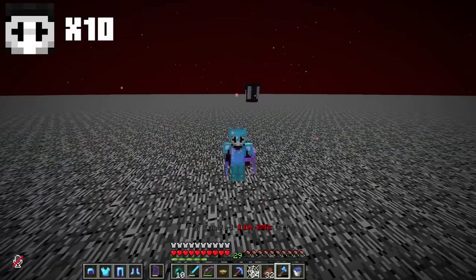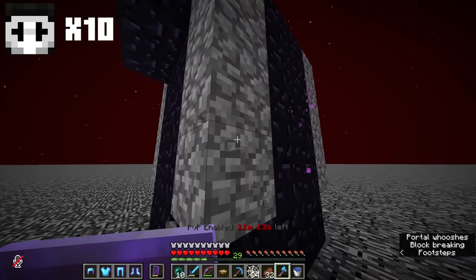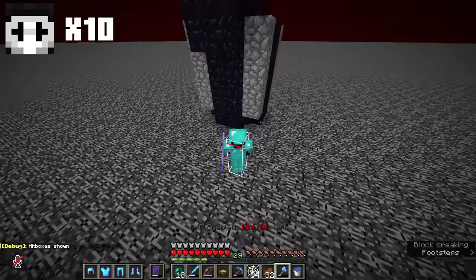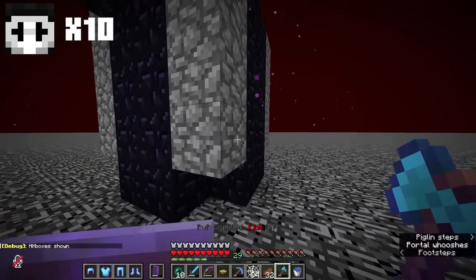Welcome back everybody to another episode of Friend or Foe. In the last episode we camped the coffin — a trap that uses end crystals linked to SB737's portal. But he hasn't come through it and I don't think he will anytime soon.